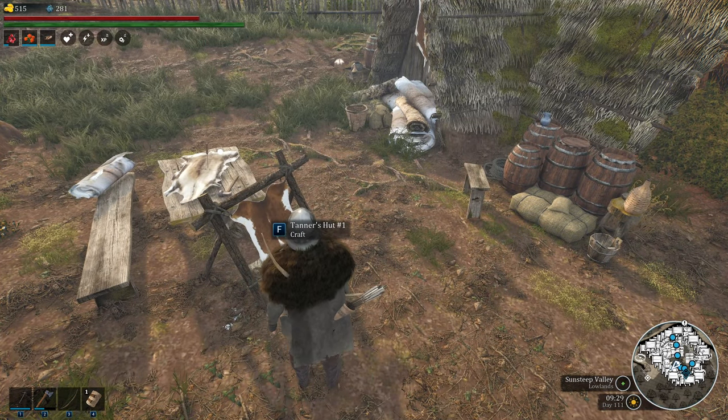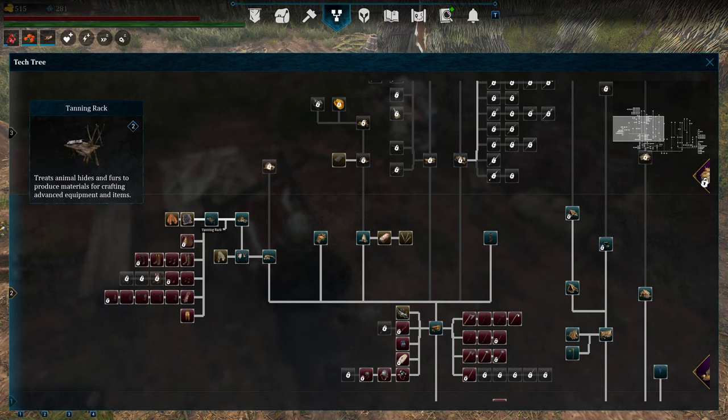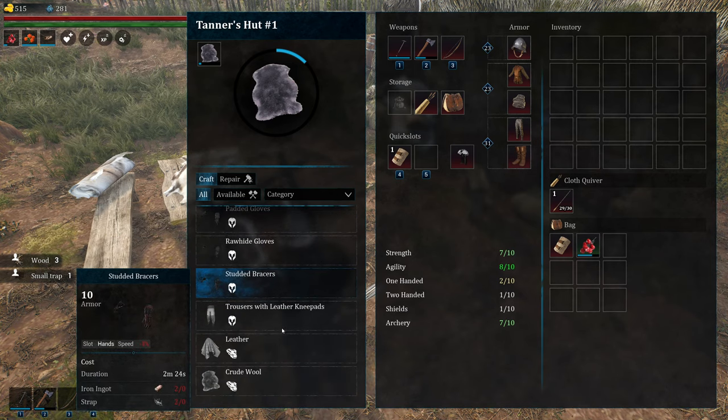So here we have the Tanner's Hut. This is tier 2 Tanner's Hut. These require Woodsman or Labor or whatever to unlock, but it also unlocks the tanning rack, and that is important. So here, if you go all the way down to the bottom, you have leather.